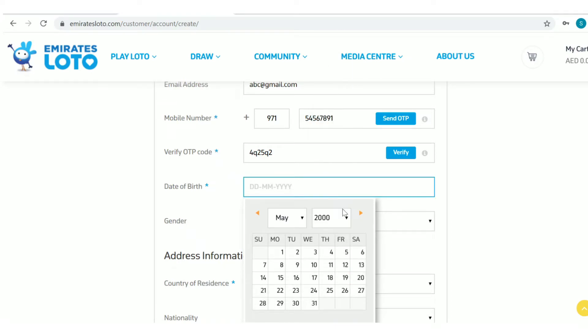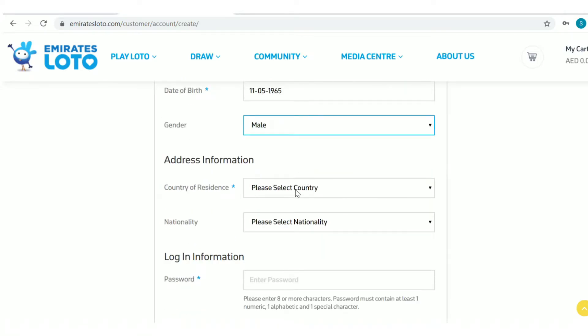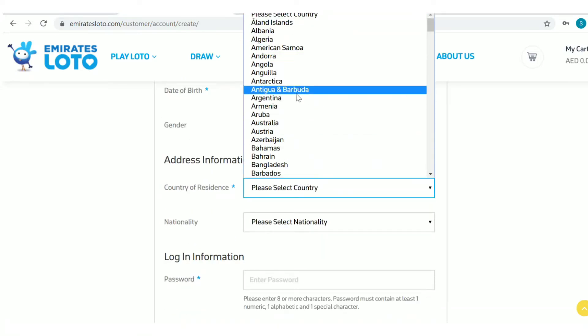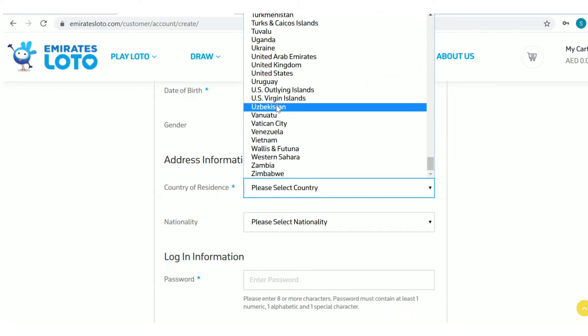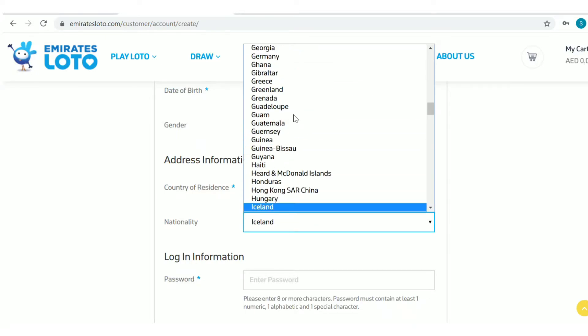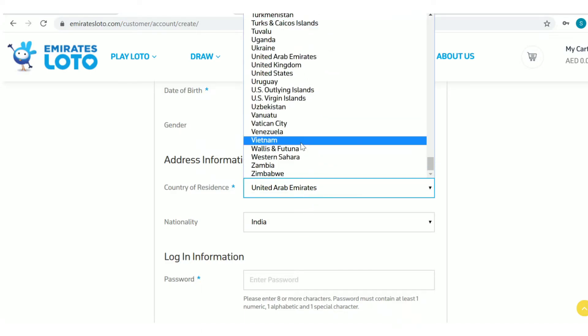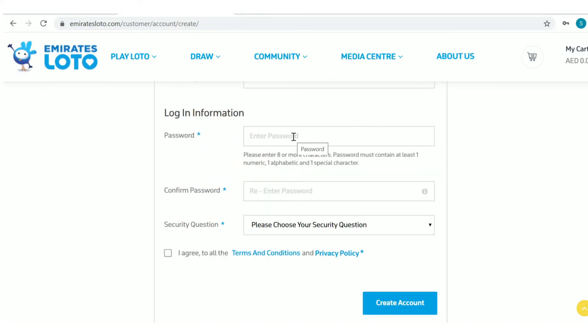Provide your date of birth and address information, then create a password and click create account. So easy, isn't it?